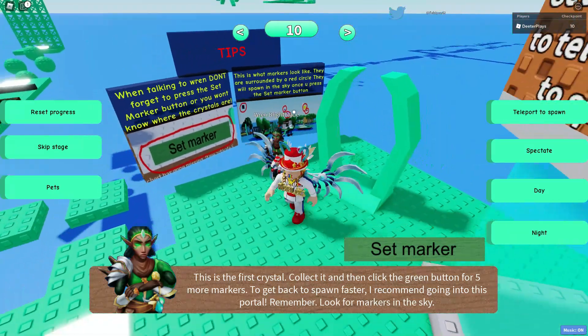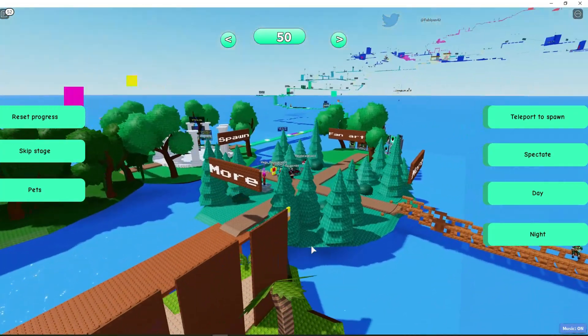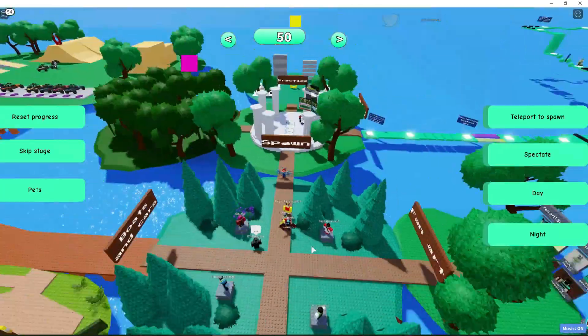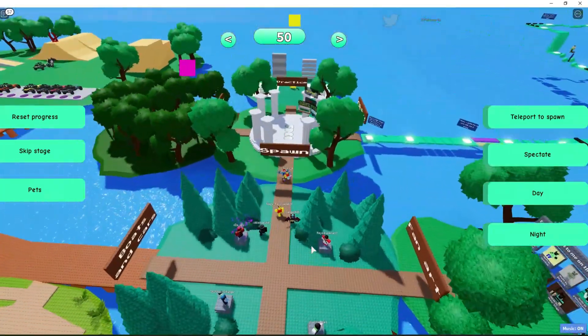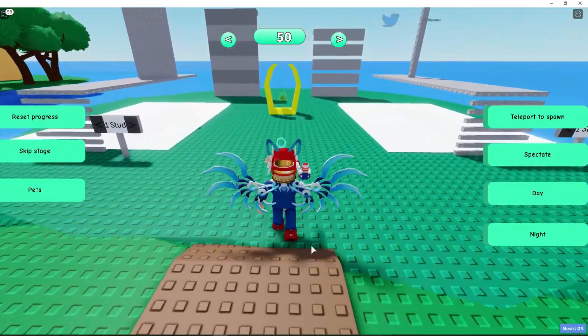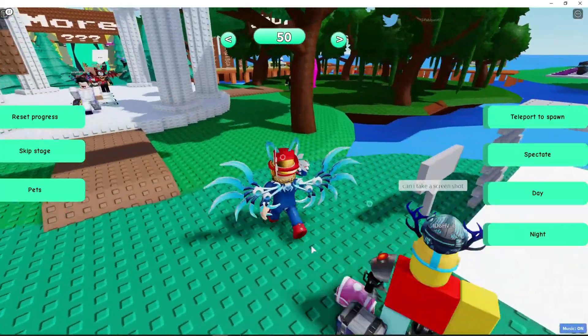So that thing in there — after you touch it, you're going to hear a little ding sound. You've got the first out of five crystals. So if you go back and teleport to spawn and zoom out, you can see there's a yellow one, a pink one right there, and a red one off to the left. We're going to get all of these so we can get access to the area that gives us the treasure chest.